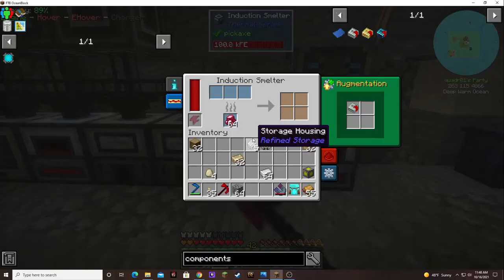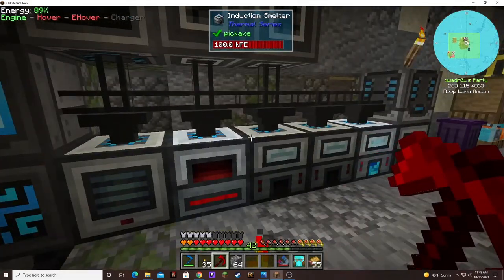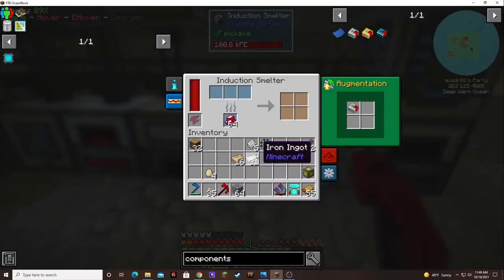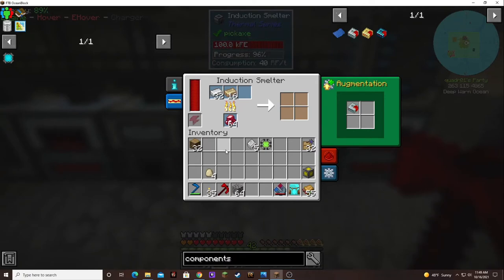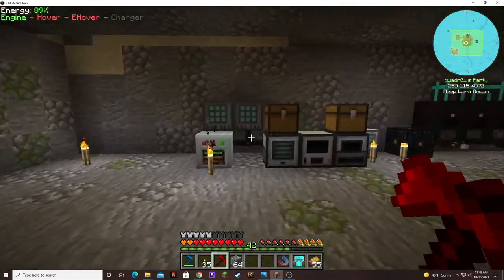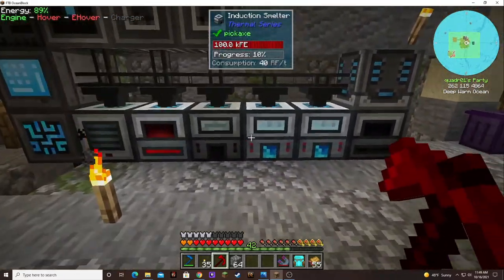Let's just throw that in there and when it stops we'll look at it. It might be best to get better upgrades for these two. I don't have an induction smelter over here — I stole it. I stole the induction smelter and put it over here.